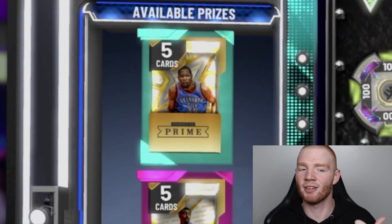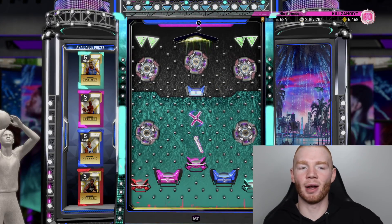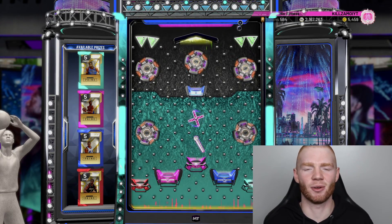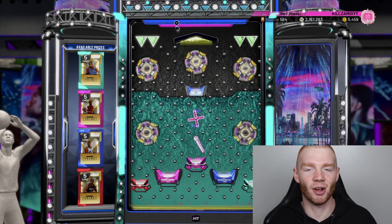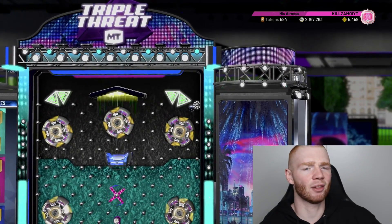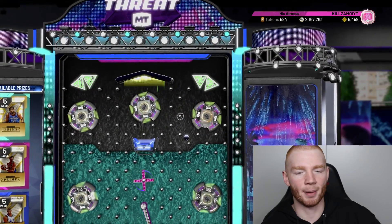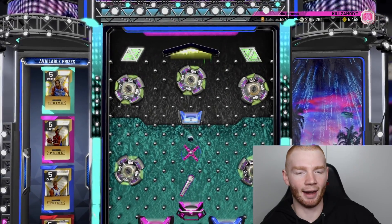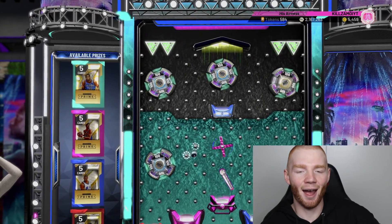Here we go — it's time to drop the ball. You can see there's a Kevin Durant, Wilt Chamberlain, Tracy McGrady, and D-Wade pack. The one we don't want is definitely the Wilt Chamberlain pack because he had a locker code ages ago, making him pretty much worthless. I want to drop it to the right side to try and get either the T-Mac or Kevin Durant pack. I've been doing a lot of this because I've been playing a lot of Triple Threat, so it's kind of boring seeing the ball again.